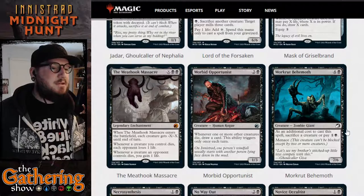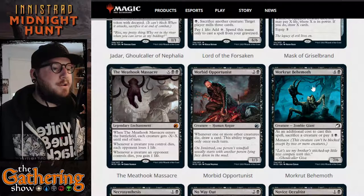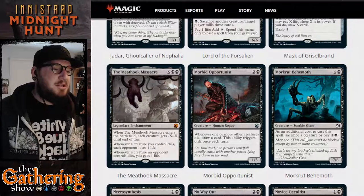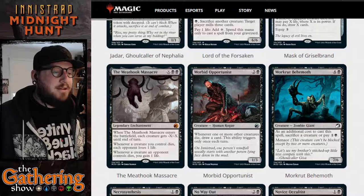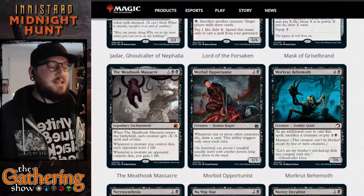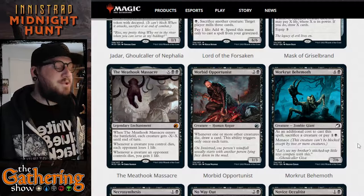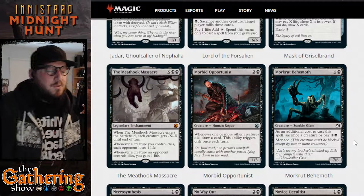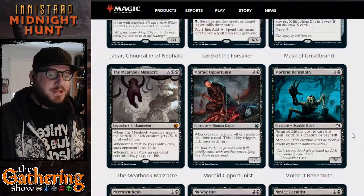The next card in mono black is Moorland Crut — or Crut Behemoth. For four and a black, you get a 7/6 zombie giant. As an additional cost to cast this spell, sacrifice a creature or pay one and a black. It has menace, meaning it can only be blocked by two or more creatures. A 7/6 with menace is pretty great — just a big tough boy.